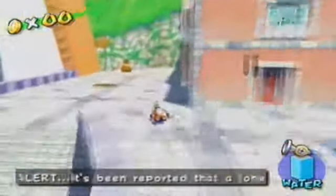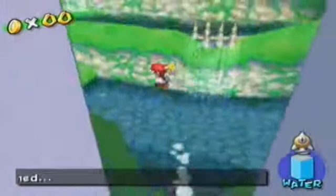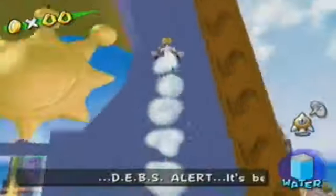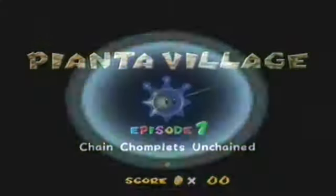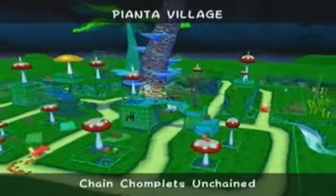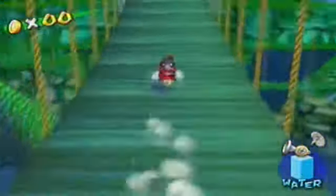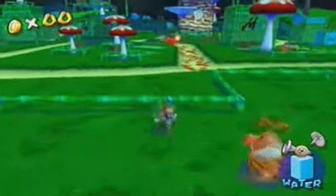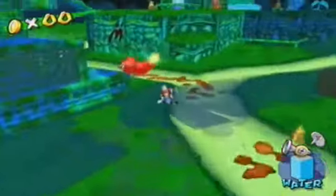I can't believe it's almost over. To get to this world, I already showed you where the entrance is in a previous video. Like I showed you before, the entrance to this world is up here. So, Pianta Village Episode 1: Chain Chomplets Unchained. One thing I actually like about this world is that it's nighttime right now. In Episode 2 it will be daytime, and then in Episode 3 it's nighttime again.